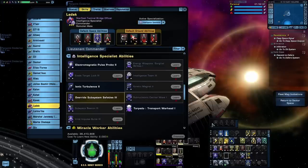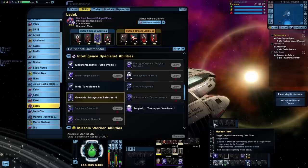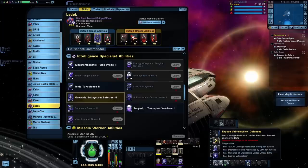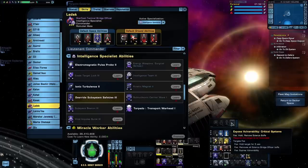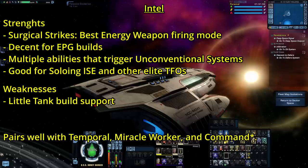How Gather Intel works is that you get four abilities: the first being Gather Intel, which will apply stacks of vulnerability to your target. Once the target receives six, you'll be able to activate one of the other three abilities. Vulnerability Defenses will give a debuff to damage resistance rating, shield hardness, and remove any engineering buffs. Exposed Vulnerability Weapon Systems will give debuffs to accuracy, damage, and remove any tactical buffs. And Exposed Vulnerability Critical Systems is a hold that will also remove any science buffs. Of the three, really only the first one is going to be of much use — being able to lower a target's damage resistance means you and the rest of your team are going to be able to do more damage against it.